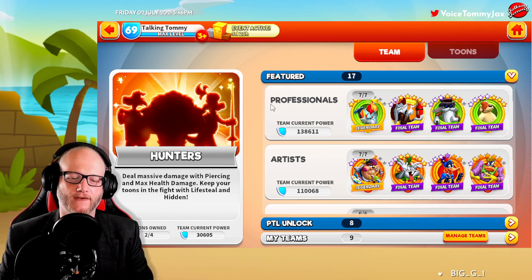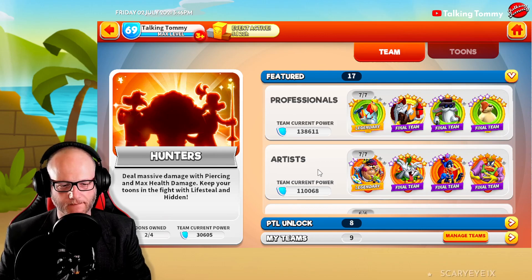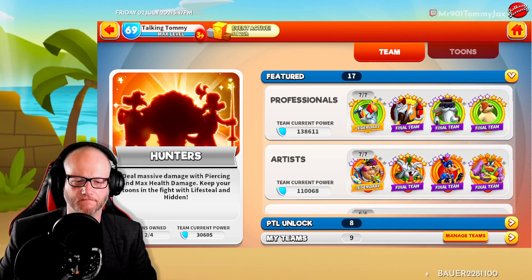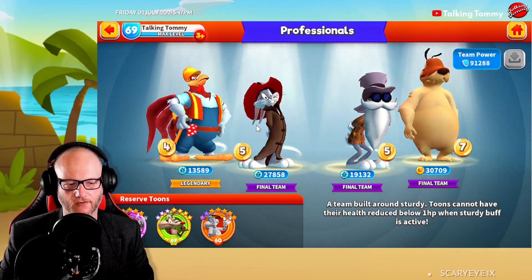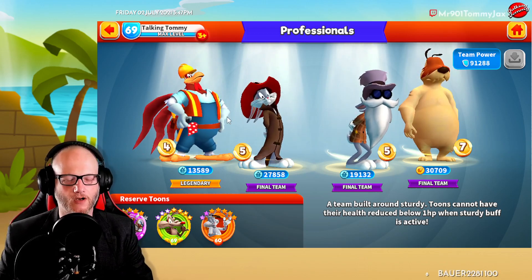You've got featured teams from various spotlights like Professionals, Artists, and Imperials. What's really cool is you can see right above the Professionals — seven of seven — their current power, what the final team consists of. If we click into that, it shows the tunes in that team and some reserve tunes you can switch out.